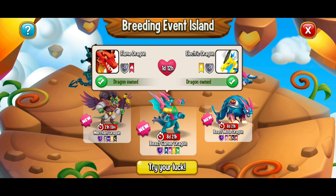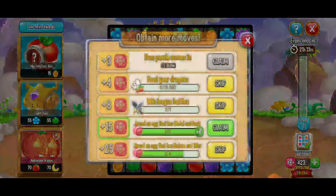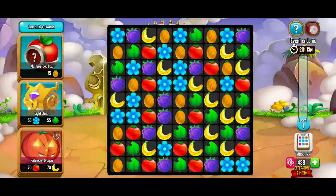We already got this coral dragon — I'm going to hatch and place it real quick, then try the breeding again. We sent the strongest flame and electric dragons. Now back to the breeding event island, I'm going to go to the Beast Gamer Dragon and click 'try our luck.'